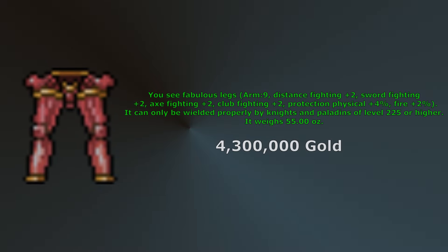At level 225 we can now grab Fabulous Legs, which will be an upgrade from our Prismatic Legs. They have 9 armor, plus 2 distance fighting, 4% physical protection, as well as 2% fire protection. They also come with increased melee skills but this won't matter as a Paladin.